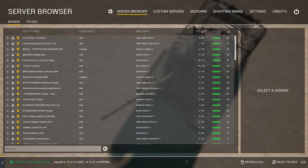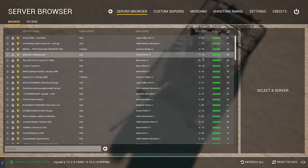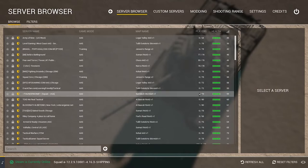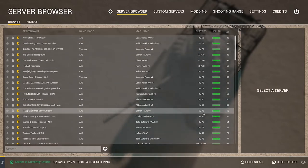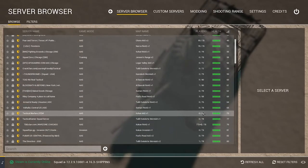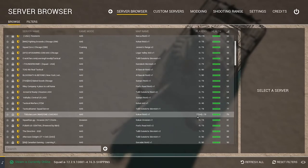Under the Players column, the first number is how many players are currently on the server, and the second number is how many players that server can house. An 80-player server is the max. For example, 77 plus 4 slash 78 means they have 4 people in queue right now and 77 active players.